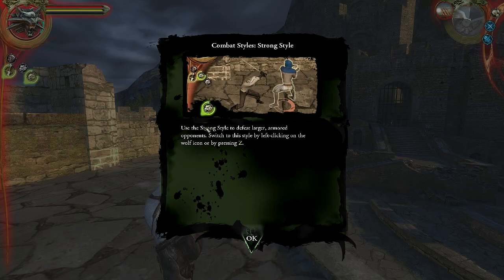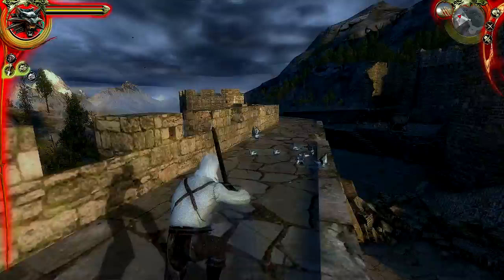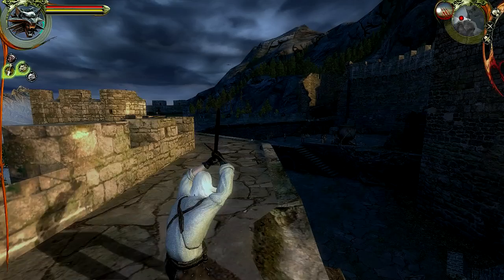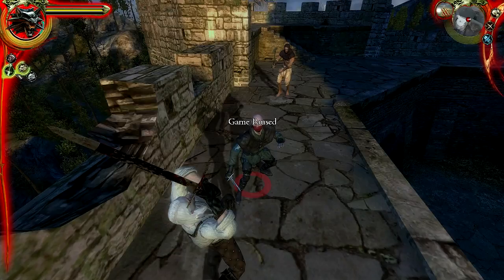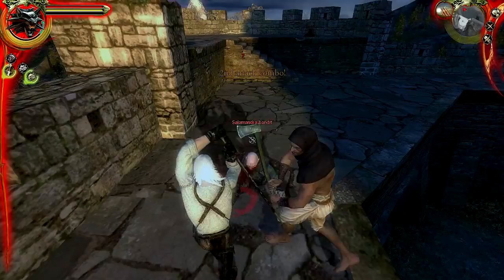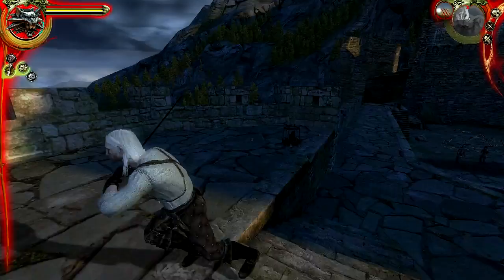I love the way he runs — I think it's actually quite more realistic than in most video games. We can use the Strong style to defeat larger armored opponents. Switch to this style by left-clicking on the wolf icon or pressing the Z key. You can also dodge by double-tapping. Use the spacebar to toggle active pause mode, which we've already done plenty of times and will be doing plenty more. I'm going to take out this fast guy first and then the heavy.